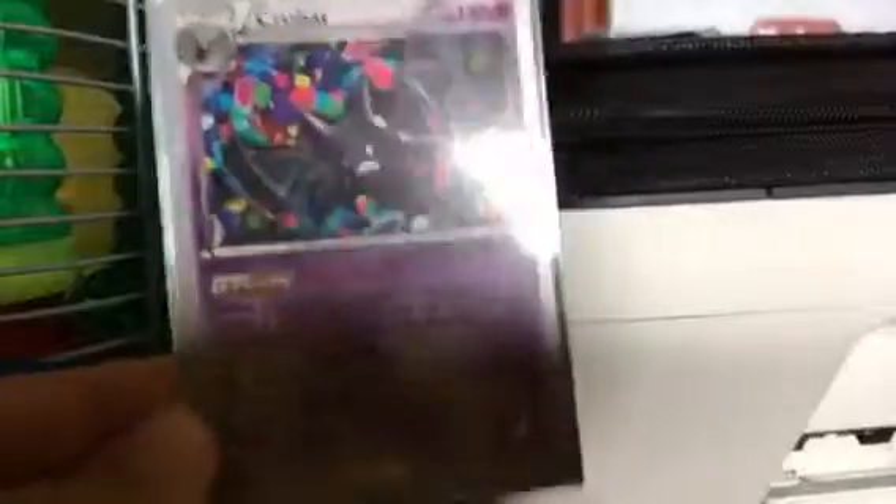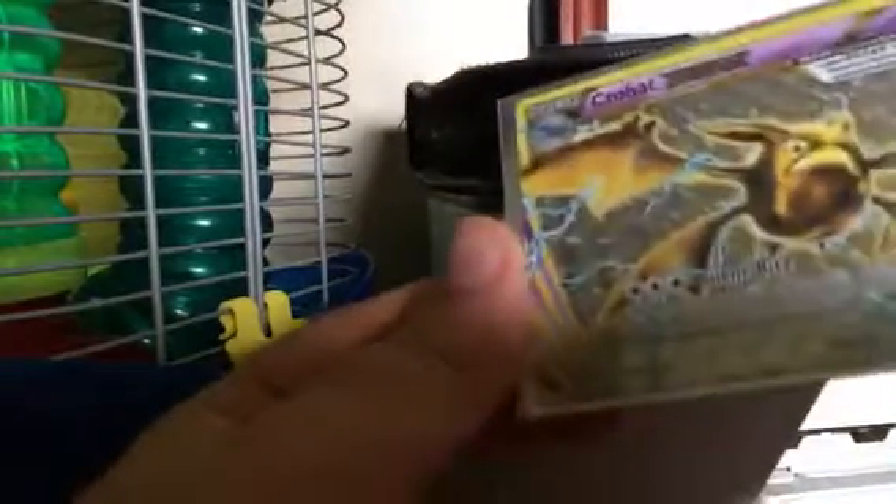Then I have a Crobat that's sleeved, in a Lunala sleeve from World Championships. Then I've got XY Promo number 181 — Manectric Break was XY Promo 181, I think. Anyways, this is a Crobat Break.